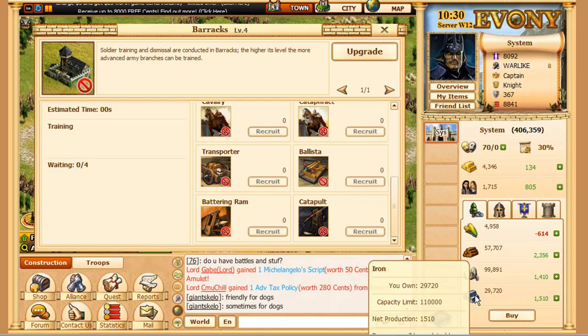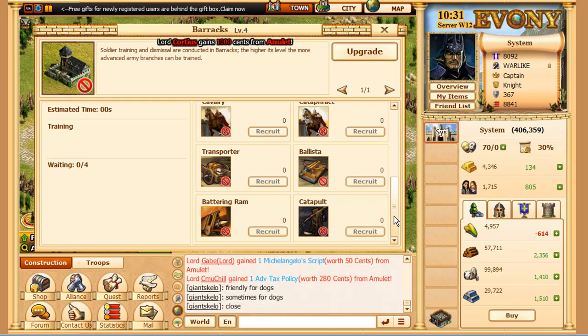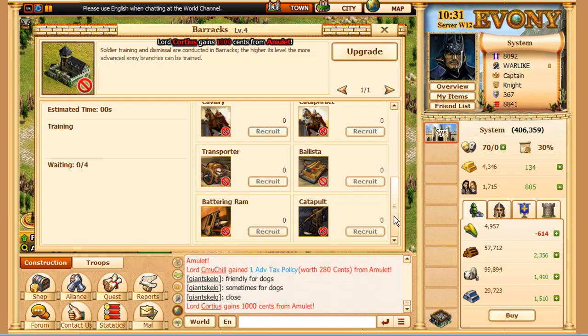But they are hard to get. Maybe if you get lucky and you get a mechanics battalion, that would be pretty sweet from the Wheel of Fortune. It gives you around a couple hundred of each of the ballistas, transporters and ballistas, battering rams and catapults.